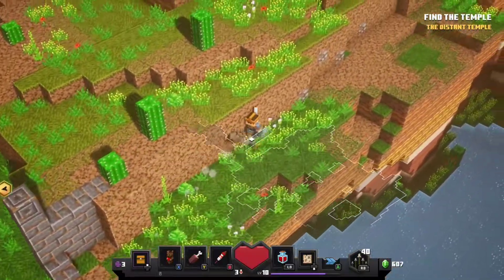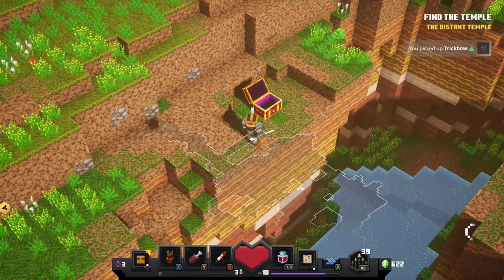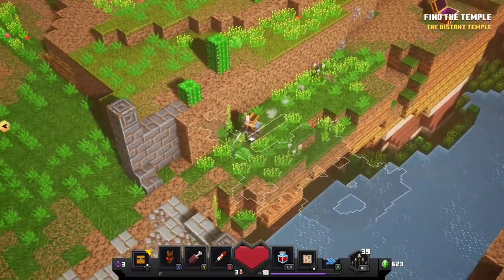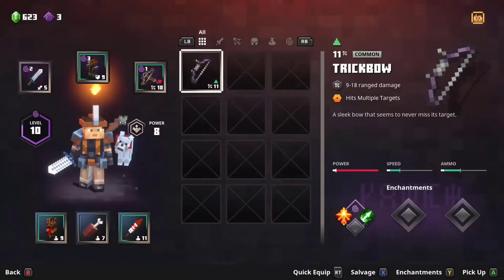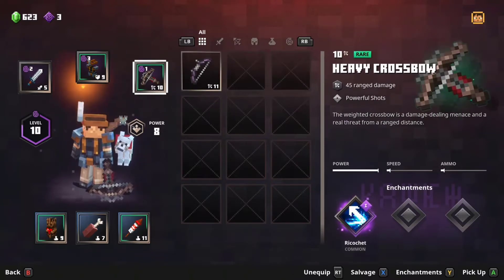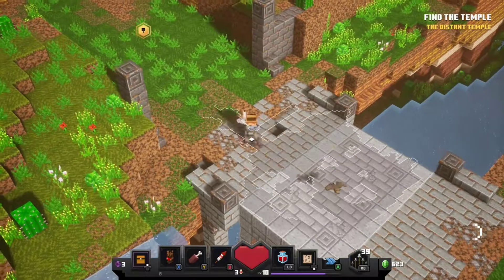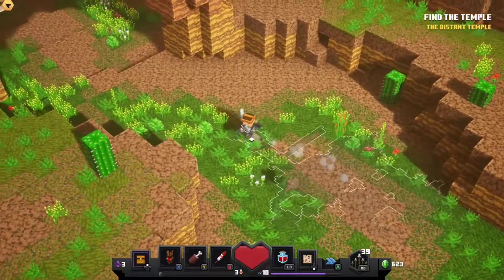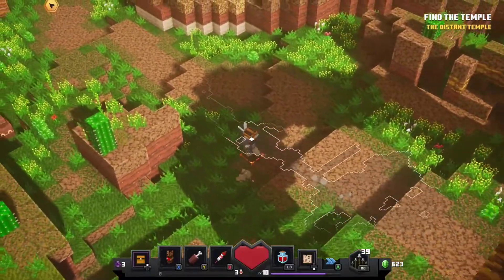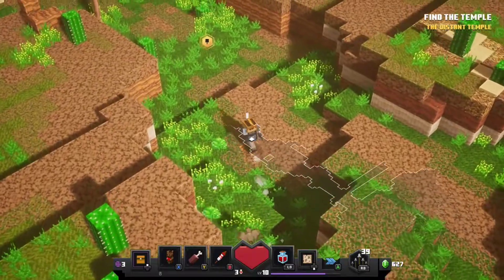A Trick Bow! Let me see — Trick Bow, 9 to 18 range damage, hits multiple targets. Still not a lot of damage though. We're gonna need like a level 25 bow at least to even match the power of this crossbow. Yeah, the crossbow is maxed out. It's just slow. The Trick Bow has ricochet and hits multiple targets, so you're not gonna beat that. We got a really good drop on that crossbow. To beat it, we'd just need another heavy crossbow with better stats.